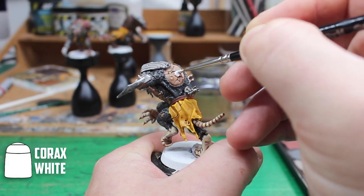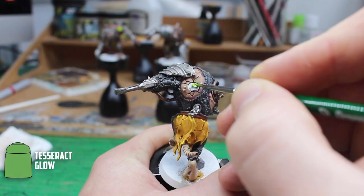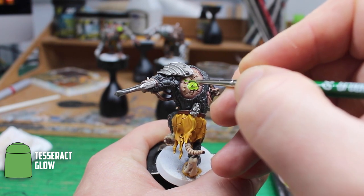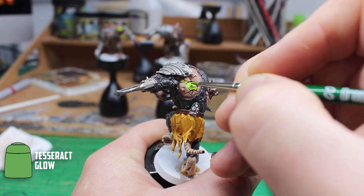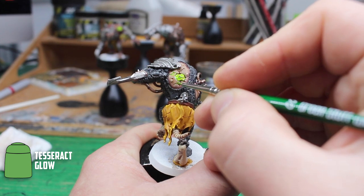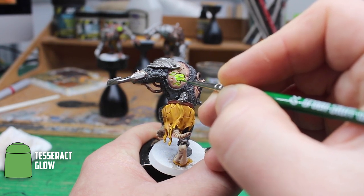With the bulk of the models painted there were a few small parts left to finish. Starting off with the Warp Stone — there are a few different ways to paint gems but I wanted to make it as easy as possible, so I started with two thin coats of Corax White. When dry, I tried a pot of Tesseract Glow that had been on my painting shelf for ages, thinned it down with some lahmian medium and added two layers, then as steadily as I could I also added some into the cracks of the skin.